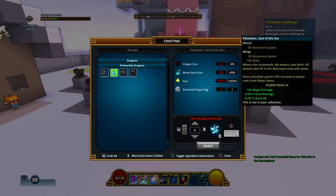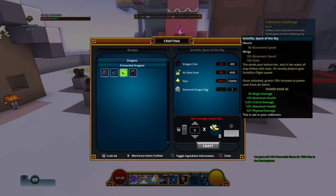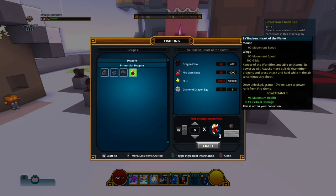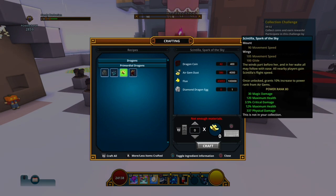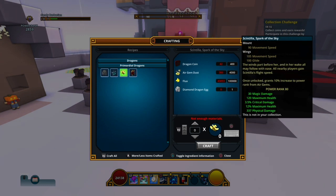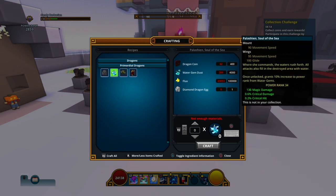These primordial dragons have better stats as you can see. They grant 10% for water gems, air gems, and fire gems. This one gives 96 maximum health and 0.3 critical damage. This one gives more critical damage and this one gives less - the crit hits are nice.